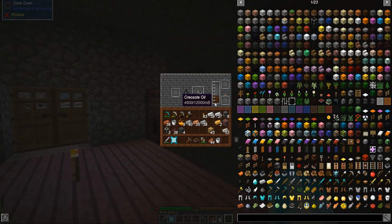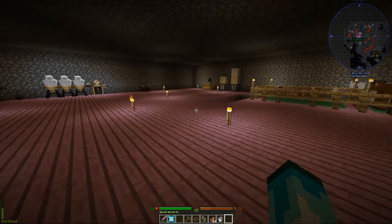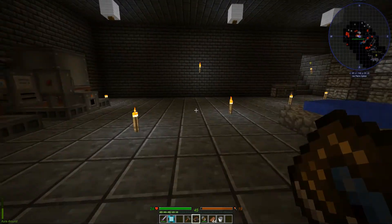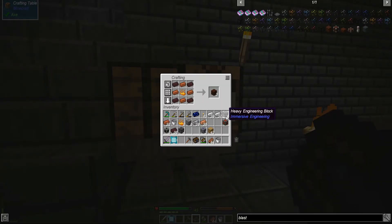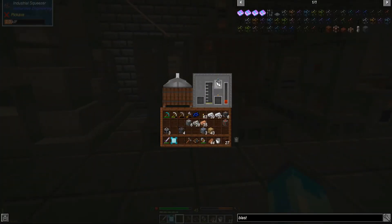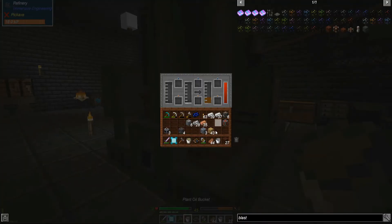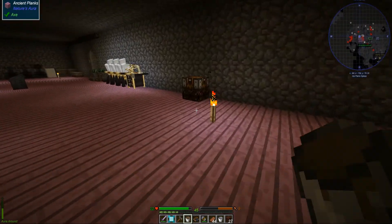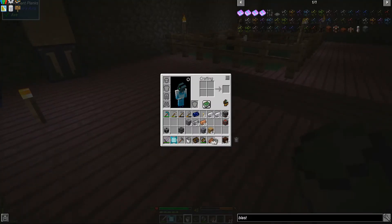How much creosote oil do we have? I don't know, you probably smelted so much stuff though. Okay, I need to start making some biodiesel. I need blast bricks, right? I said you had more in here - like a stack plus five. But I used them all. Turns out I actually needed those. Why does this need so much diesel? I have two buckets - oh, I'm going to go faster.